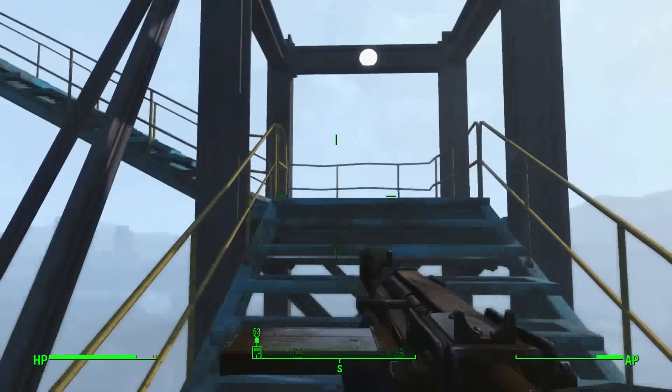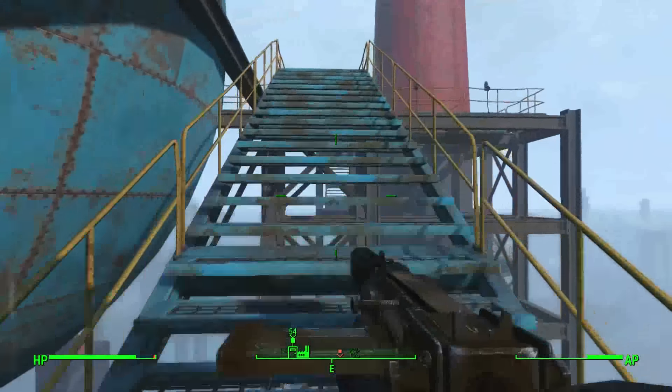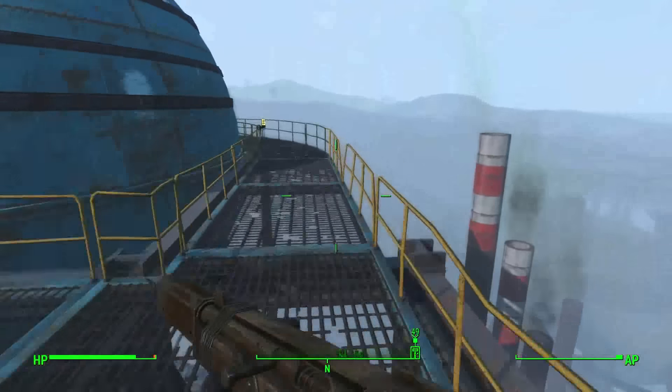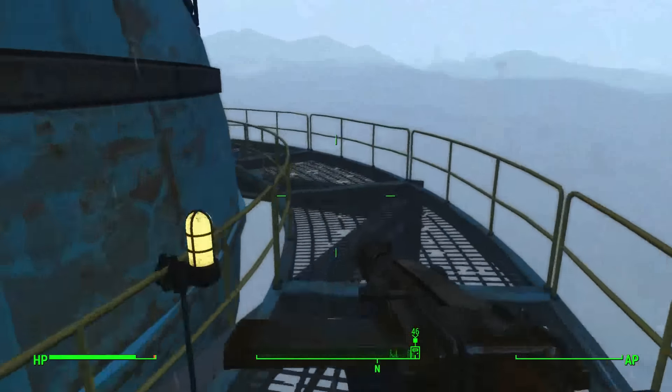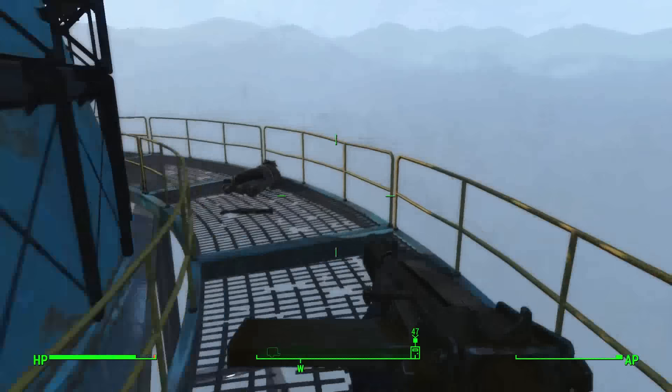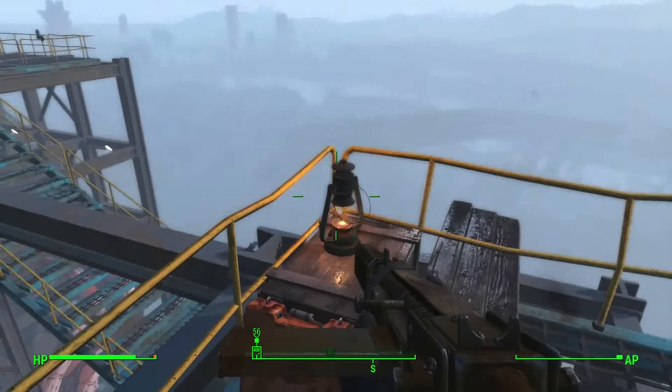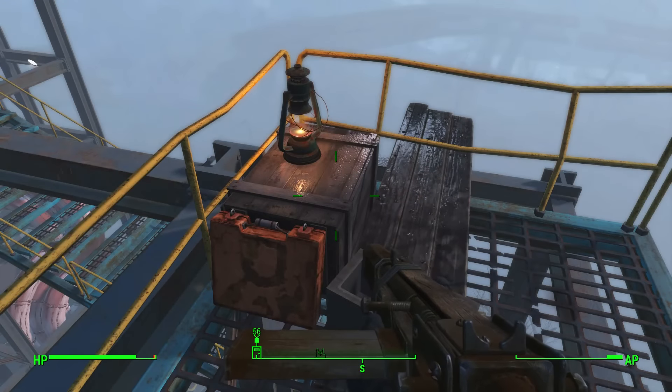You're probably going to be running into raiders when you're coming up here, of course, but just take them out. Then follow this catwalk all the way around here, and the Repair Bobblehead will be right on this wooden box right here.